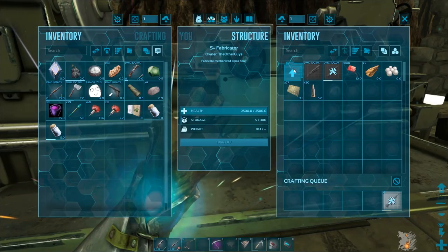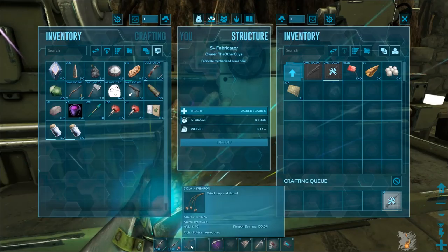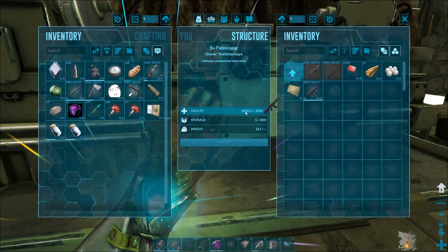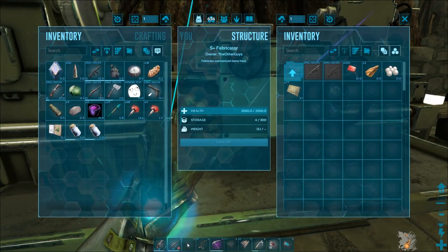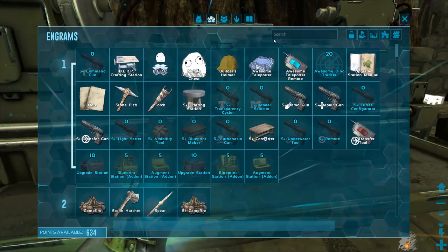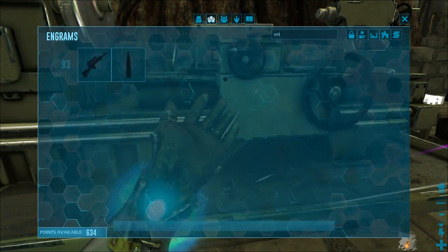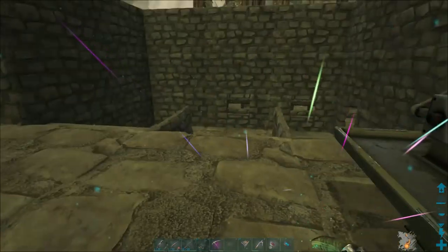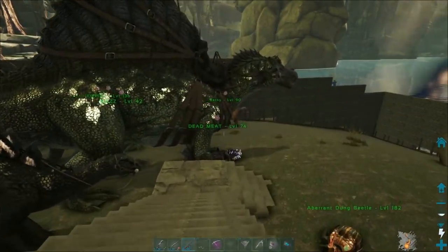I'm going to test the assault rifle before making more bullets to see how good it is. People in the comments said to use the pump action shotgun, but what I like about the rifle is you can be farther away. I also noticed there's a sniper rifle at level 83 — I'm level 78, so the leveling is starting to slow down a bit.